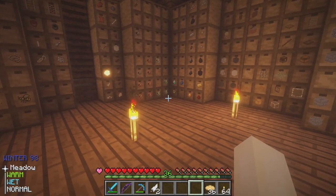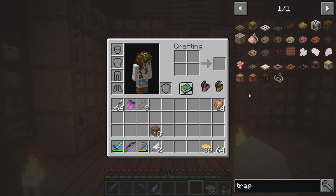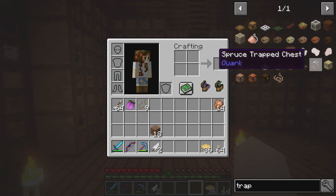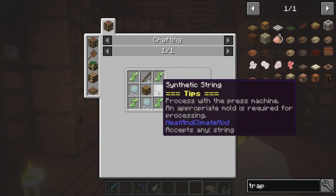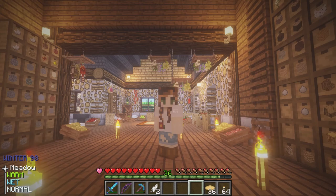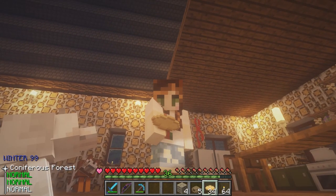So what I want to do is make some fish traps. There are tons of different types — these are the Primal Core fish traps, then there's a Pam's HarvestCraft fish trap, and then there's a GrowthCraft fish trap. The Pam's HarvestCraft one doesn't seem too bad — I think it's just string, a fishing rod, a chest, and some sticks. I'm going to make a few fish traps and then meet you guys down at the riverside.